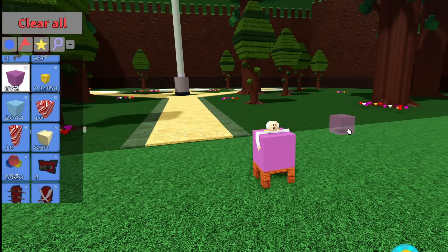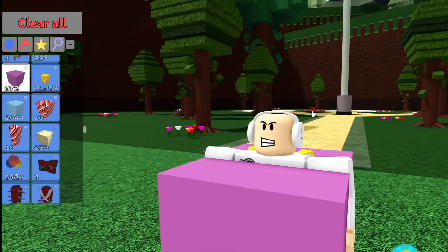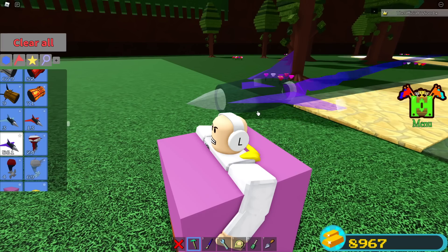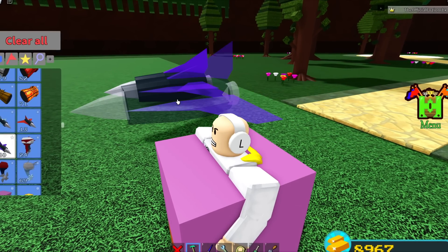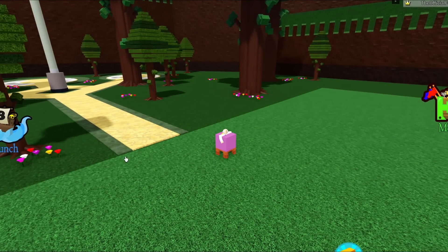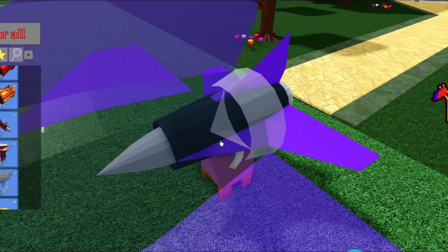From there, you're going to place any block inside your avatar just like this, so that your head is just barely sticking out from the top. Then this is where you want to grab any jet turbine — it has to be a jet turbine or this is not going to work at all, because we're literally going to be taking the engine out of this jet.